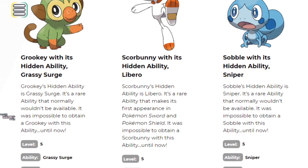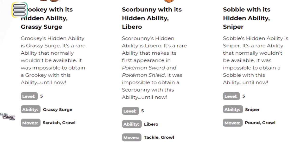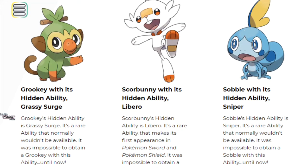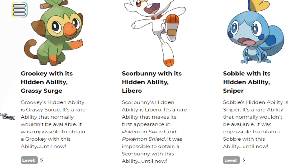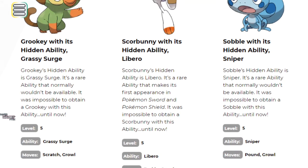Scorbunny's hidden ability is Libero - a rare ability making its first appearance in Pokémon Sword and Shield. It was impossible to attain a Scorbunny with this hidden ability until now. Scorbunny comes at level five with the moves Tackle and Growl. Last but not least, Sobble's hidden ability is Sniper - a rare ability that normally wouldn't be available. It was impossible to attain a Sobble with this hidden ability until now. Sobble comes at level five with the moves Pound and Growl.